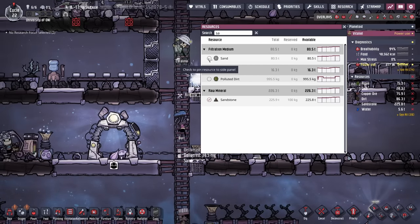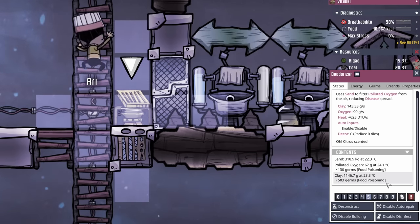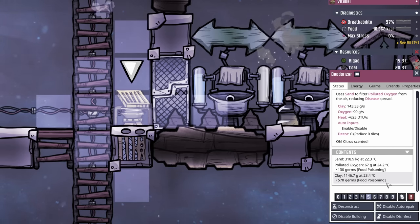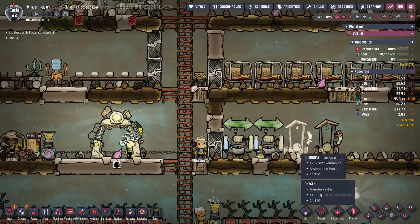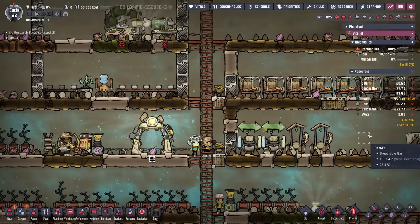All we need is sand, which we have 80 tons of, and now we'll be destroying the polluted oxygen — all the while creating a new resource in the form of clay. Now we should expect there'll be no polluted oxygen outside of the barracks or bathroom area.